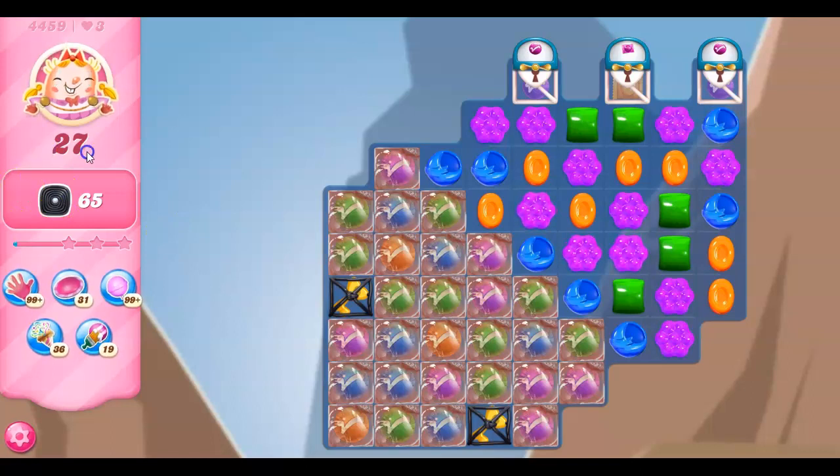So here we go — 27 moves, 65 licorice we need to collect. We don't have licorice organically appearing on the board, but we have these lucky candies, and lucky candies always correspond directly to order fulfillment. Plus we've got more lucky candies if we can get to these keys, and that's going to be tough because we've got marmalade.